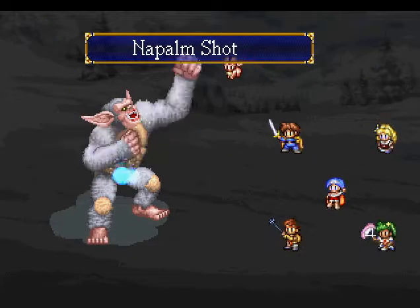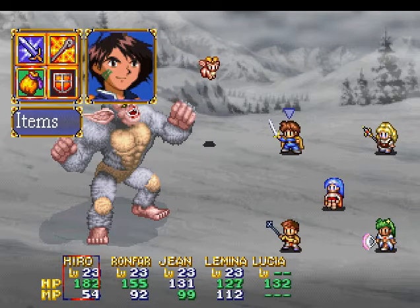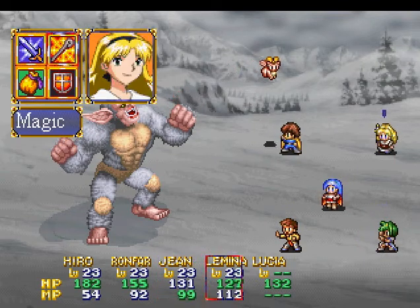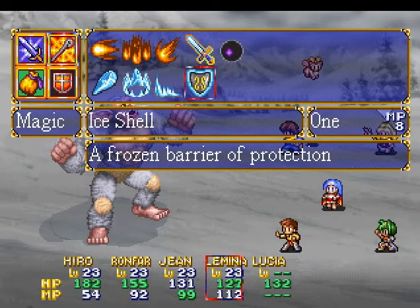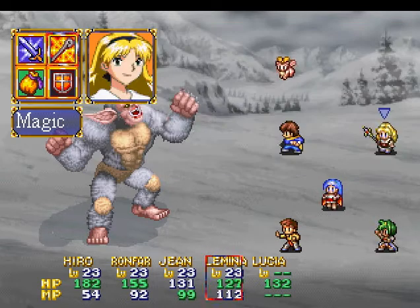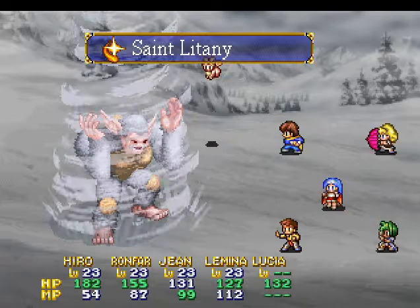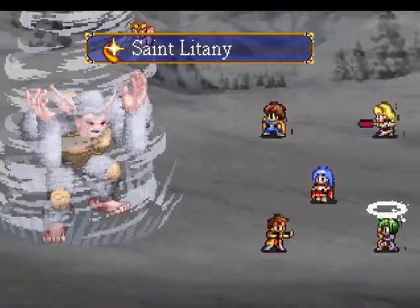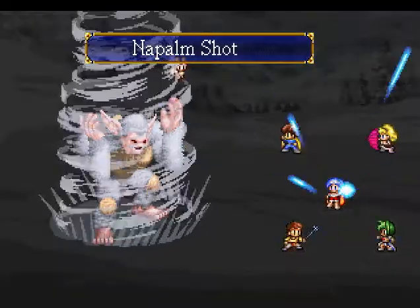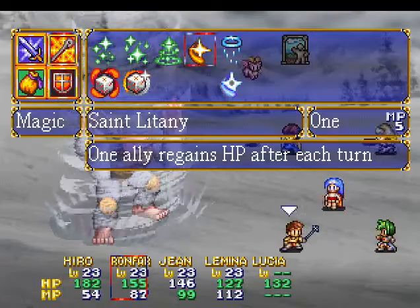Lucia's actually helping now. And here it is — when he starts doing this, have everyone just defend. Ronfar, go for more Saint Litany. If you need to heal, go ahead and do it. Buffer your characters — I was thinking Ice Shell for Hiro to raise his defense by a good amount, but I'll wait on that. This is ample time to heal everybody and restore MP if needed. Lucia will still use napalm shots during the tornado, but the AI is older, so it does nothing.